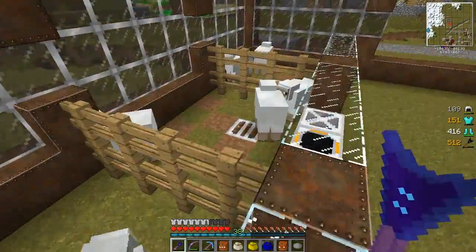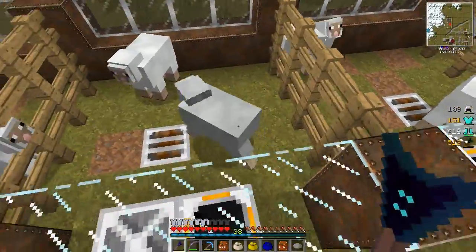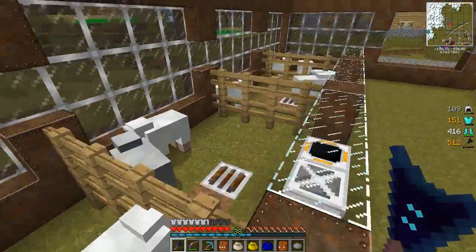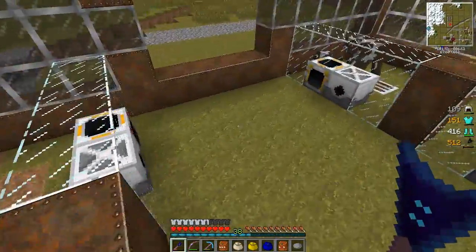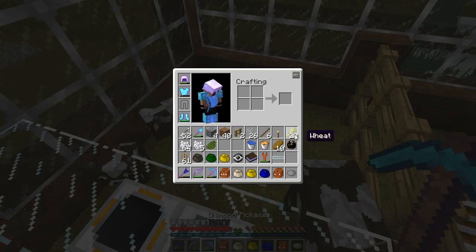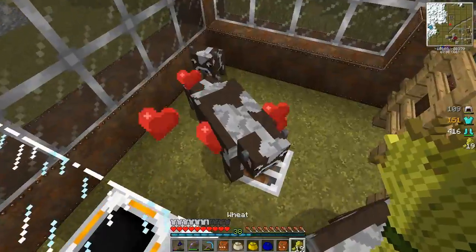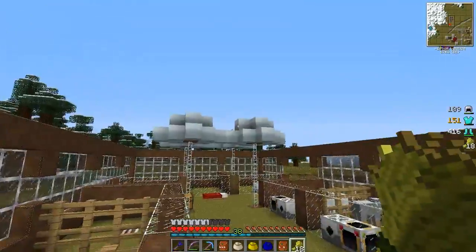I made a fair bit of progress and I kind of got caught up in what I was doing. I have a whole bunch of sheep now - I found one of them, two of them over there, and the rest I've been breeding. I've got the fences in place, the grass is growing underneath. The cows are in here for the moment - I need to breed up their population a bit.